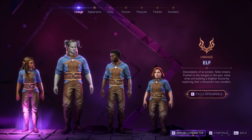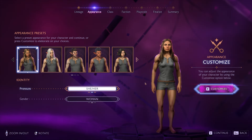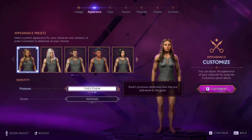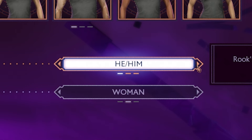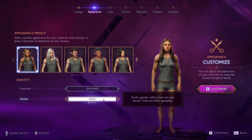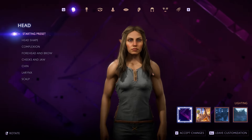Character creation starts off with choosing a preset. You can randomise this preset from the main page if you want a starting point that's closer to what you're going for. You can select your pronouns, which change what other characters refer to you as in-game. For the most part when I was playing, I found that characters just call you Rook in most cases, so it's only for very specific scenes that this will come into play.